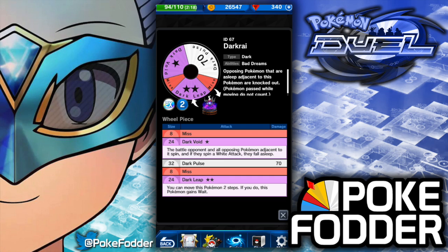Gyarados has a significant portion of his wheel white, and Ho-Oh is predominantly white. So there are a lot of white wheel segments that Dark Void can affect, and it's balanced because it is just one star. You have a 32-segment white piece of Dark Pulse 70 followed by another eight misses, and then a 24-segment Dark Leap two-star purple. Dark Leap lets you move this Pokemon two steps, and if you do, this Pokemon gains weight similar to Sightseeing — with the exception that you don't have to take the hurdle.